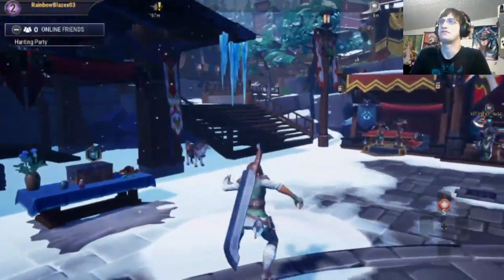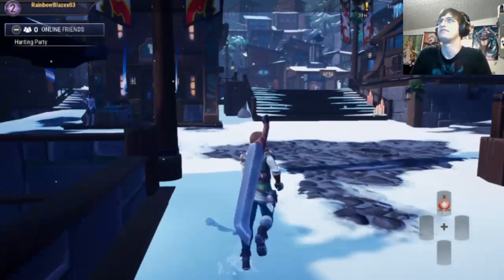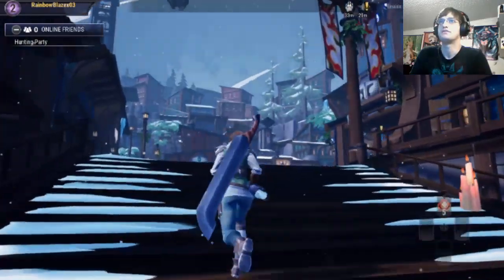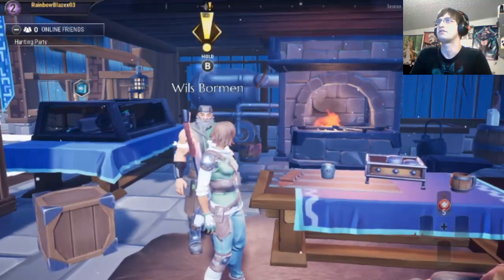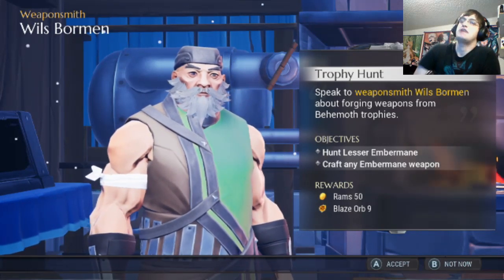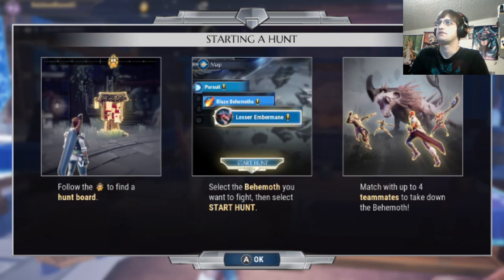Exclamation point — can I run yet? What the heck is that? I don't know what half of this stuff is yet. Someone is over here. Sure, take all the moment you need. What say you to paying work? Yeah, I accepted anyway because I gotta get my stuff. Okay, starting a hunt — follow the paw print on the compass, select the behemoth you want to fight, then select Start Hunt.